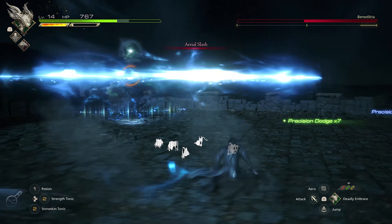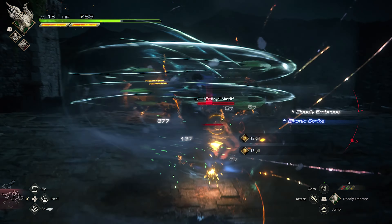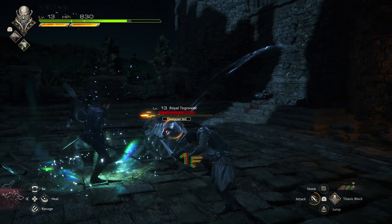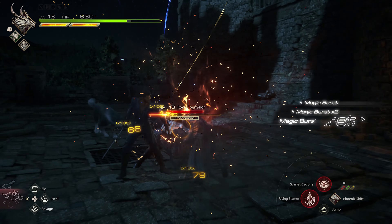Speaking of the dodge, it's mapped to R1 — and you cannot spam it. The dodge feels tight and deliberate. It can be used to cancel out of any regular or Eikon attacks, but it cannot be spammed, so you'll be punished if you button-mash without timing it. There is also a just-dodge mechanic where if you dodge at the very last second, Clive reprises with a counter-attack doing hefty damage. It's also worth mentioning that Clive can dodge in mid-air — he has an air dash — and just like the just-dodge on the ground, the air dash is challenging yet rewarding when you pull it off.